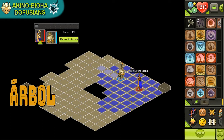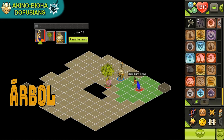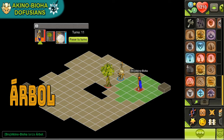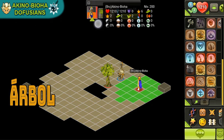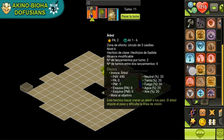Hechizo Árbol. Entre los cambios está que las resistencias cambiaron. Ahora solo cuesta 2 PA en lugar de 3 PA. Y se reduce el tiempo de espera. Adicional a esto, también tiene una nueva función que es compatible con el Árbol de Vida: no solamente lo podemos lanzar sobre muñecas, sino también sobre el árbol. Muy útil.